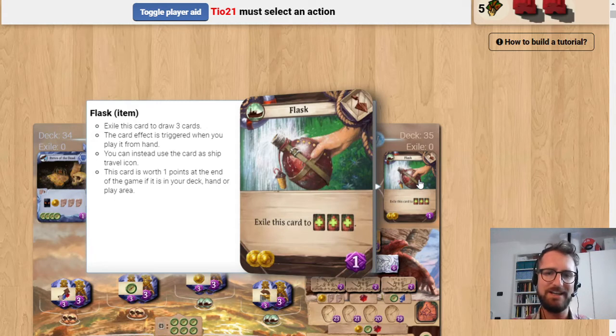Let's talk a bit about exiling cards in general. When you buy an item and then you exile it, you want to squeeze more value out of it than normal. Since the average item that you get on the first or second round, you're going to use it 3 times or at least 2 times, depending on your deck. While the Flask and many other self-exiling cards are going to get used 1 time only.